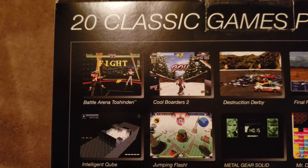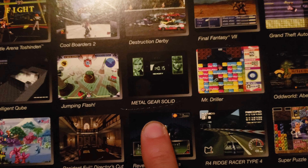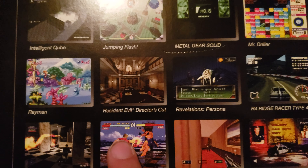Battle Arena Toshinden — I don't know how to pronounce that — Cool Boarders 2, Destruction Derby, Final Fantasy 7, GTA the first one, Intelligent Cube, Jumping Flash the original, Metal Gear Solid, Mr. Driller, Oddworld Abe's Odyssey, Rayman, Resident Evil Director's Cut, Revelations Persona, R4 Ridge Racer Type 4.